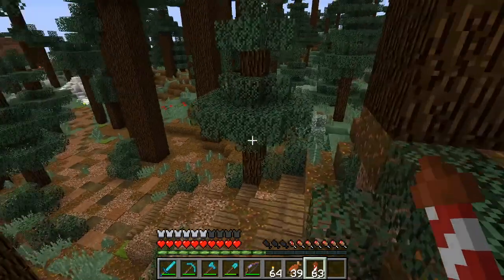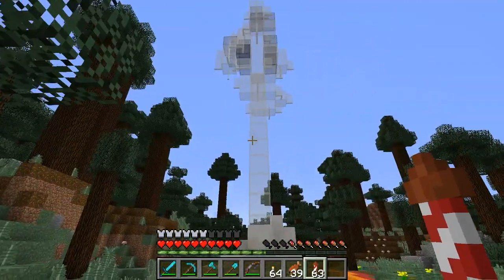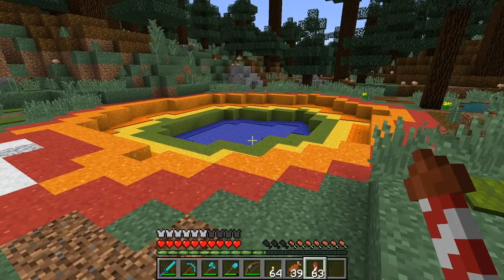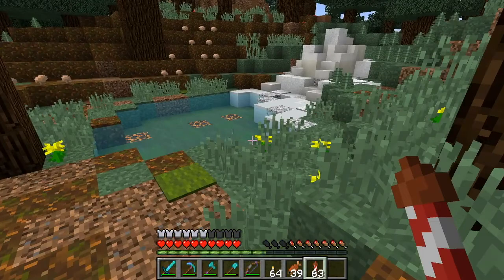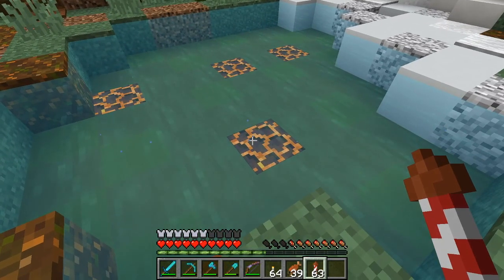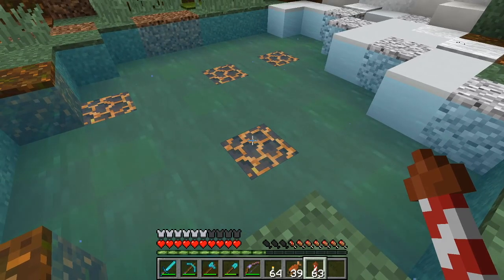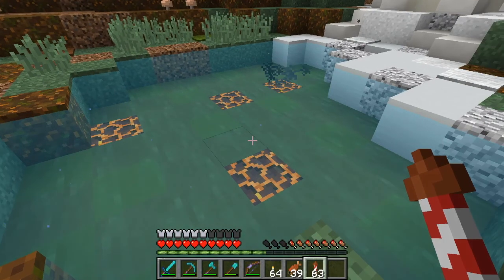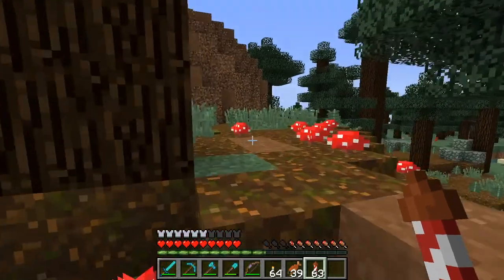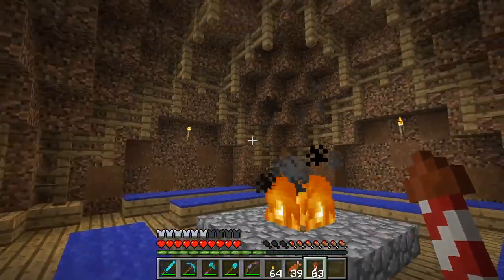Desert Rat did this really cool hot springs area. We have a geyser here that turned out really nice, some mineral deposits, and a mineral spring. And we have these natural hot springs — the magma blocks there will every once in a while cause the water above to evaporate, then it refills, causing this hissing sound. It is such a cool effect. He also built a sweat lodge — this mound here — and I think it looks really cool as well. Very nicely done.